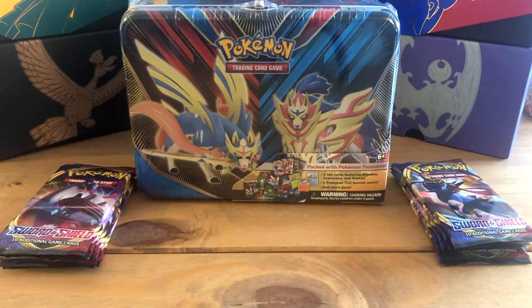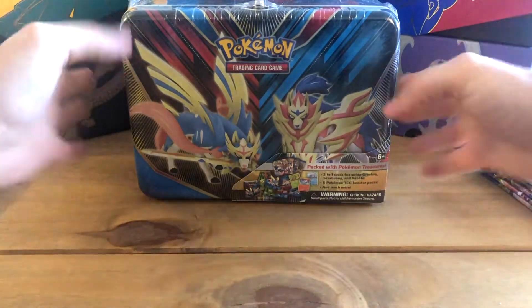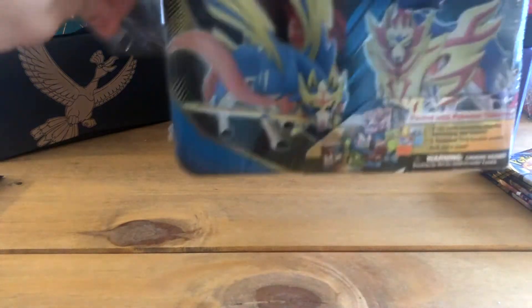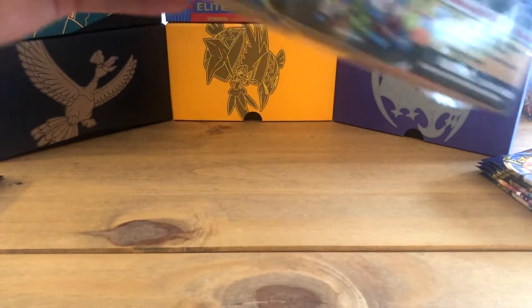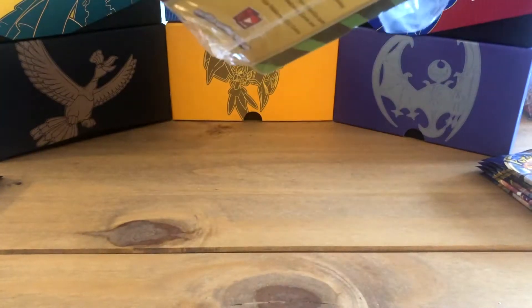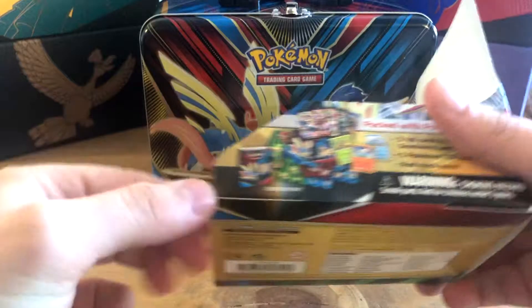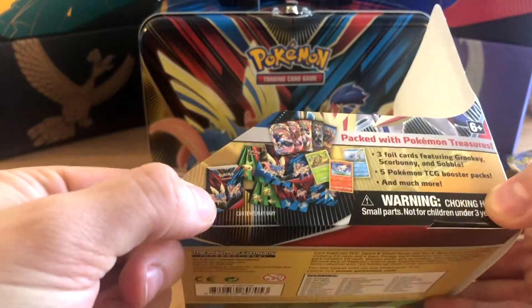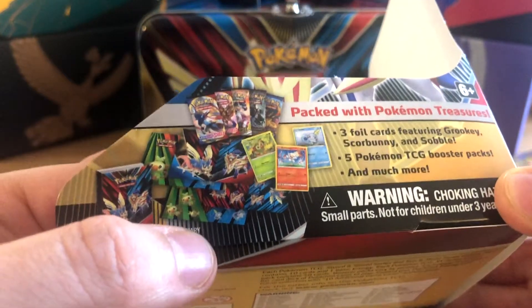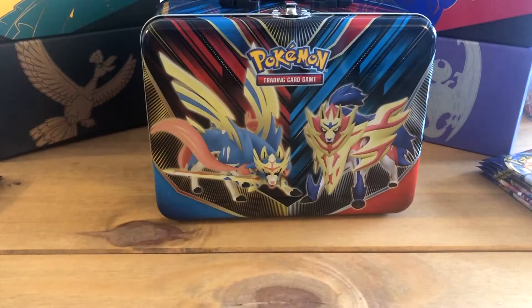We've got our packs here, but we're going to start with this awesome collector's tin. I haven't opened this yet. Let's remove the cellophane and see what awesome products we get inside. From what I understand, we get a card holder, some products like a notebook, pencils, promotional cards, and five booster packs.